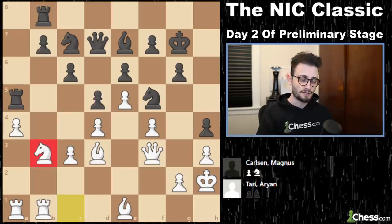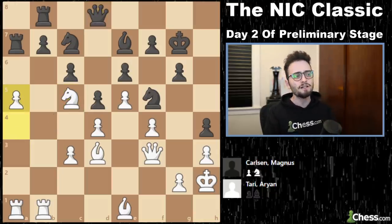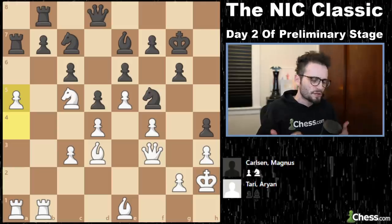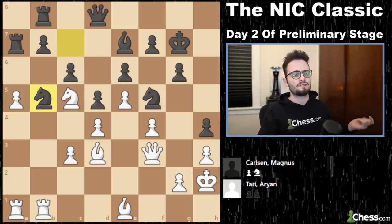Tari tries to slow-play it and plays Nc5, then a5, making progress. And here at move 25, Magnus Carlsen gets his chance. He's been worse the whole game according to the computer — computer hates this position for black — and he immediately drops his knight into b5.